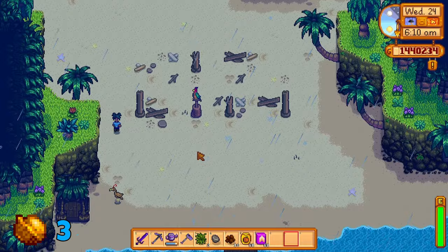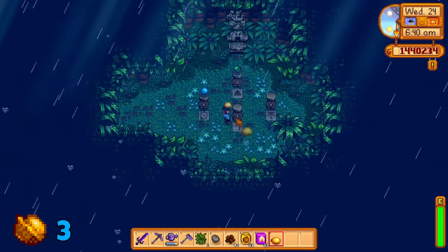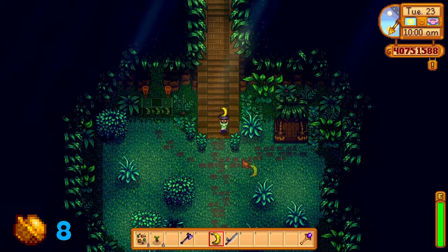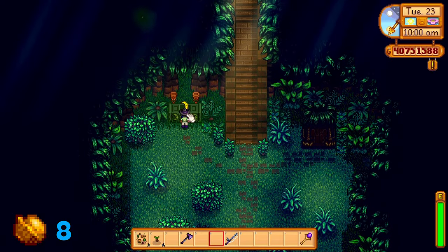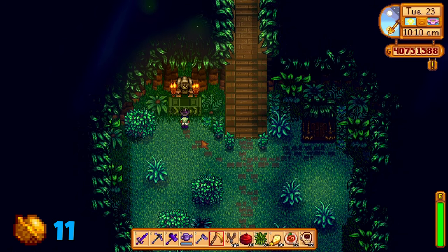It is guaranteed that they will drop an amethyst, an aquamarine, an emerald, a ruby, and/or a topaz. This puzzle will drop 5 gems. There is only one puzzle on the east side, and that is this altar to the left of the staircase to Leo's hut. A banana will need to be placed here and you will be rewarded with 3 golden walnuts. A total of 11 golden walnuts should be found on this section of the island.